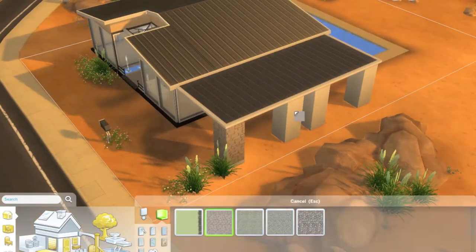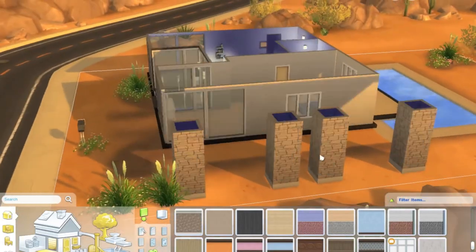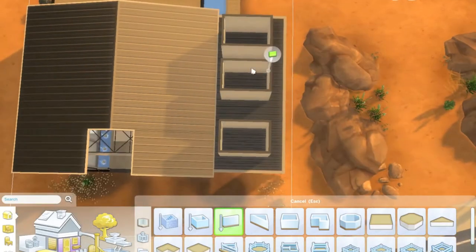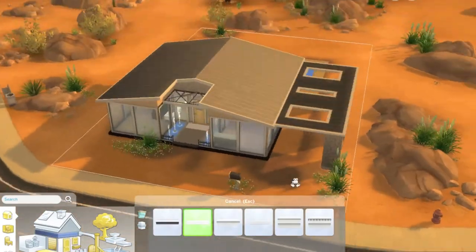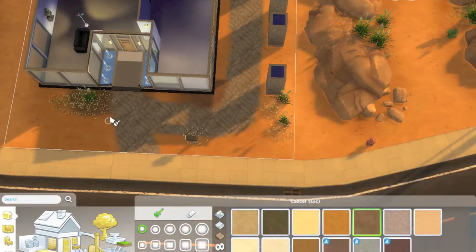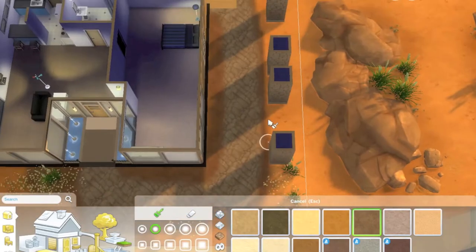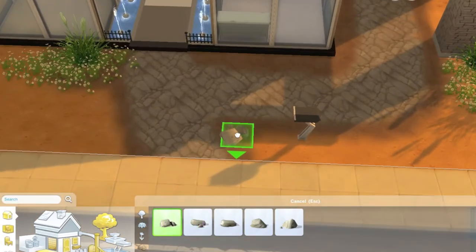I still wanted to go with a similar pattern. I'm not getting to the landscaping yet, but I really like the landscaping on this house — I think it turned out pretty nice. It's not super over the top or anything, and I'm not generally good at landscaping, so I was pretty proud of myself. I'm doing that carpark area with random slits in the top — I wanted to do some sort of cool pattern, but it just wasn't working. I hate this path until I put all the flowers and rocks and stuff around it — until I landscape it, this is the worst path in the entire world.